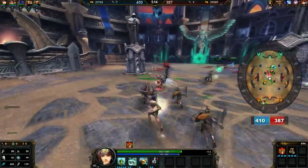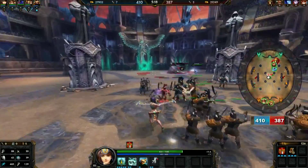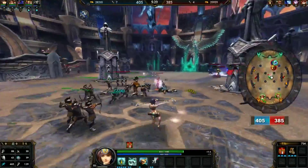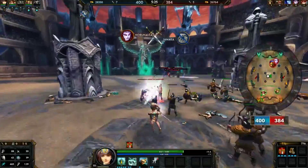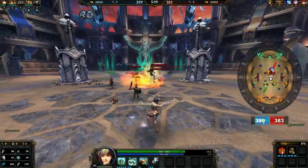Neith's ultimate is a stun that you want to let charge up so that the whole ring fills up. You want to make sure it fills all around for maximum damage. It doesn't hit very hard but it stuns and it has insane range, so it's very useful.